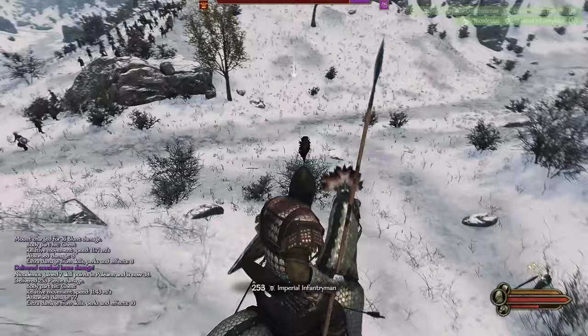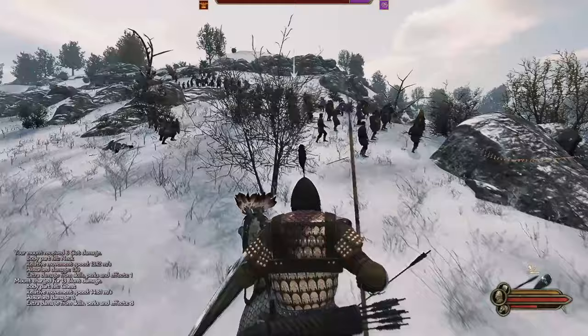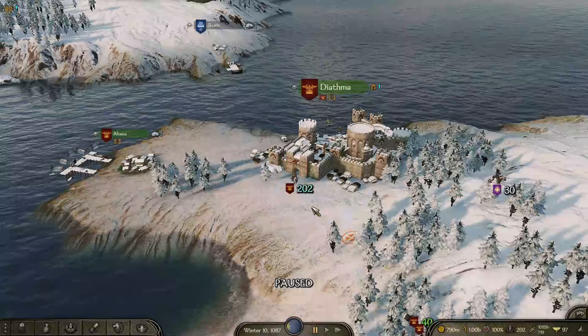A lot of people are confused on how to do it because they'll do one of two things wrong. You need to get a lance that can be couched, and then you actually have to couch it and not just try to stab with it. On mouse and keyboard it is just pressing the X key, and it will stay like that until your lancing thrust is interrupted or until you press X again.